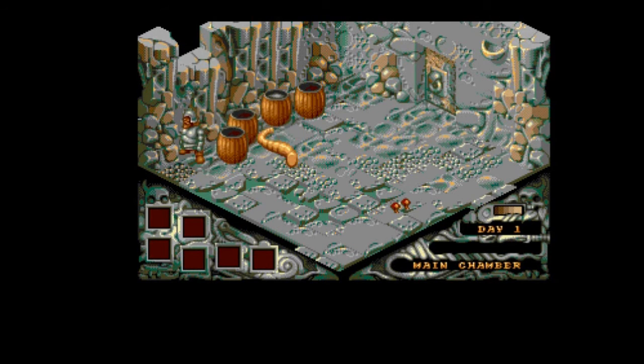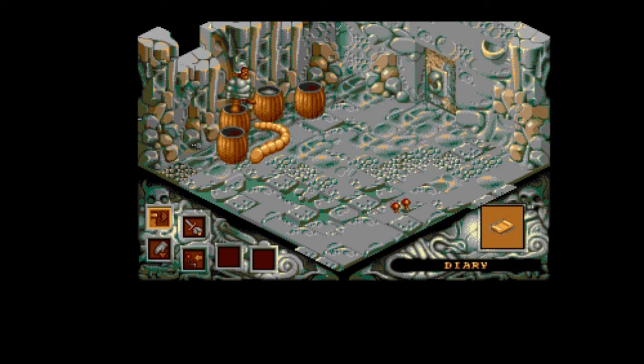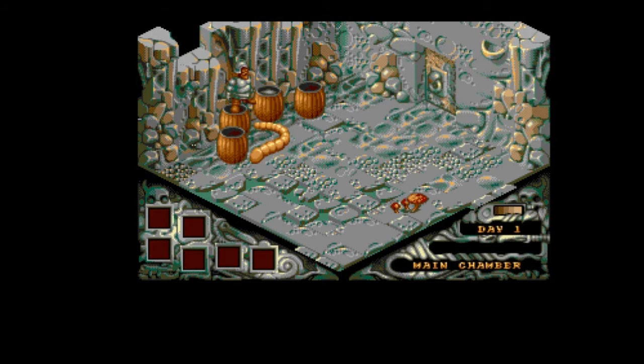Those windows down the bottom left fill up with options whenever I come up to an object — generally it's either pick up, throw, or return to joystick movement. It's eight-way directional control, but you can select it to change to four. I don't know why you'd want to — why make things more difficult for yourself?